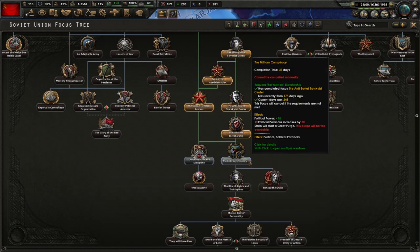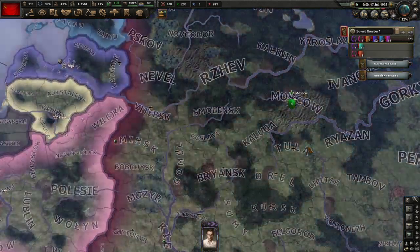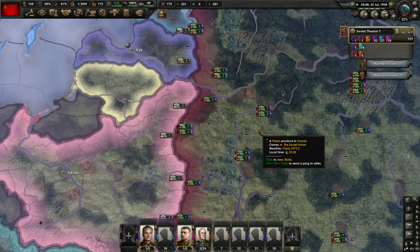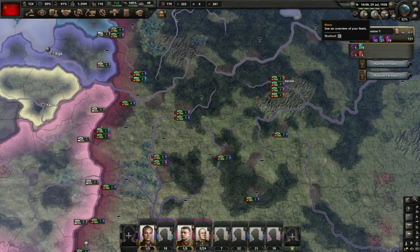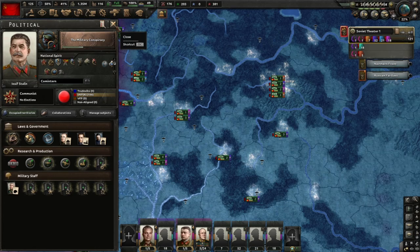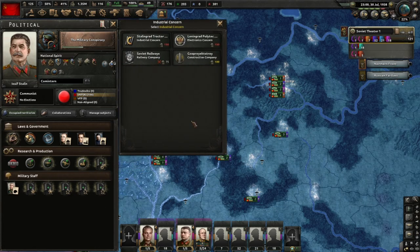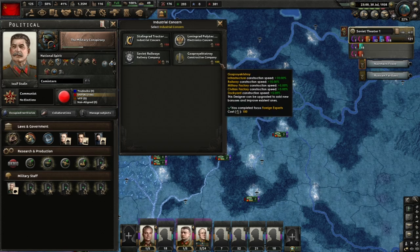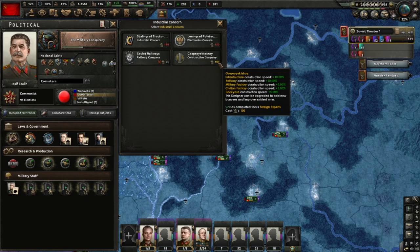So we have in 1938 our first spy on the map. Russia had more spy coverage than that but we haven't spent a lot on spying and I'm good with that. Great purge - work as a dictatorship. So now we could have another purge. Let's check our air force. We're going to do this - we get civilian factory construction speed and military factory construction speed. It only costs 100. And I'm not complaining because I had to sacrifice a focus to get it.